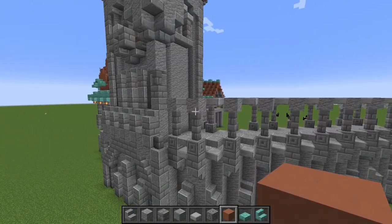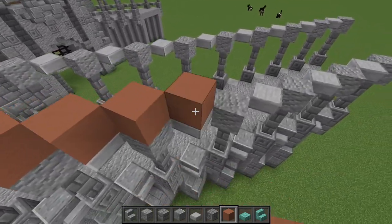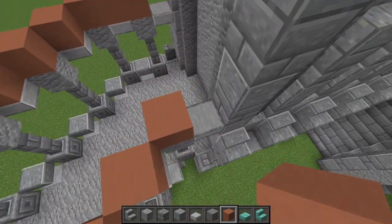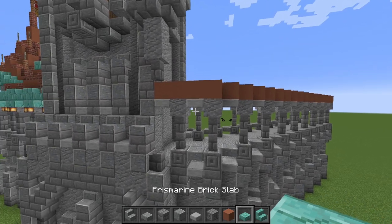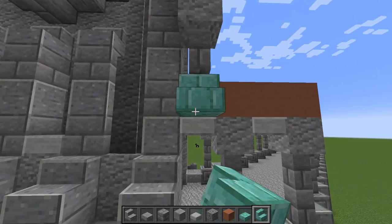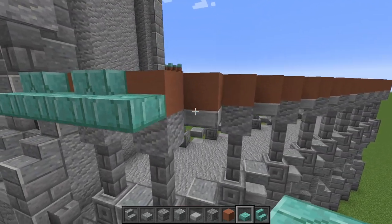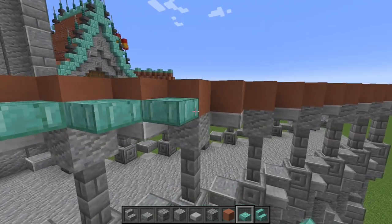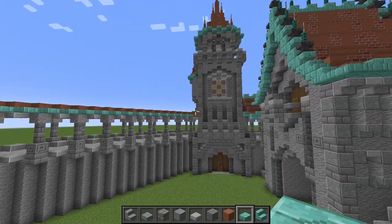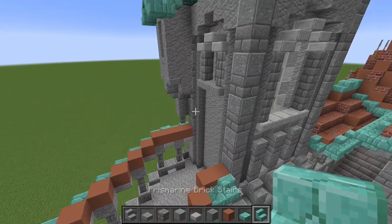Before we start building the trim we can line this up with our terracotta — just place it on the top of each one of these blocks. These parts on the end right here you can just pull them all the way in towards the wall, and now we have to start making the trim. Start off right here underneath this tower with a stair and alternate every other one. For the diagonal part right here we're going to go with slabs and line it all the way on both sides. On the inside on the courtyard side you will end up with one block — you can just place a stair there just like on the other side.